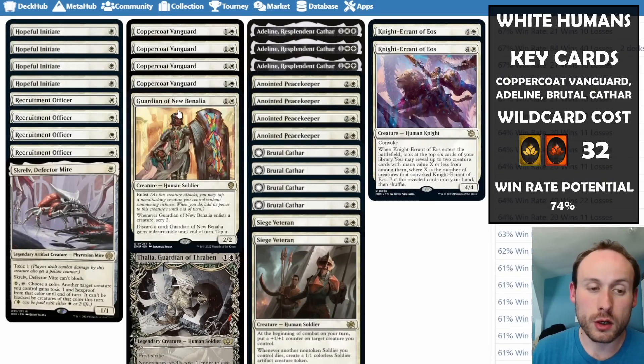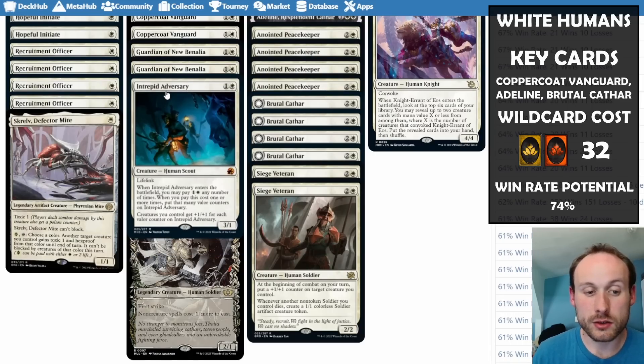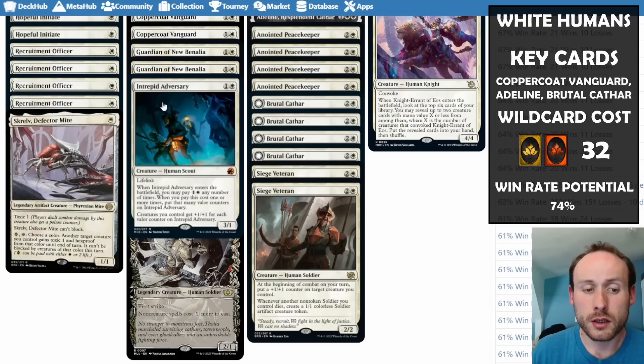Guardian of New Benalia can enlist, can scry, and can become indestructible — a really difficult threat to deal with. Intrepid Adversary is great to play later because you can add valor counters on it, giving all other creatures +1/+1 for each valor counter. It's not the same as +1/+1 counters — if Adversary dies the boost goes away — but it has lifelink and can be protected with Skrelv or Coppercoat Vanguard's ward.